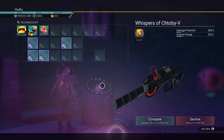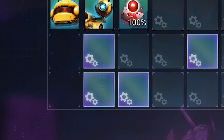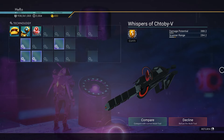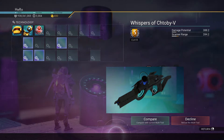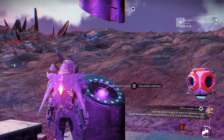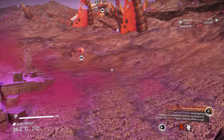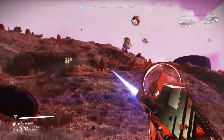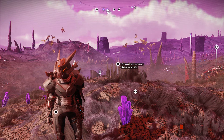You will find this magnificent Atlantis multi-tool, and you can see it is S-class right away. We have three supercharged slots together and one very far. You can claim it, but there is another option — if you don't want this one, you can reload to get a different variation. We can just buy it right away with Nanites. Look at this beautiful Atlantis multi-tool — the atmosphere is affecting the color.